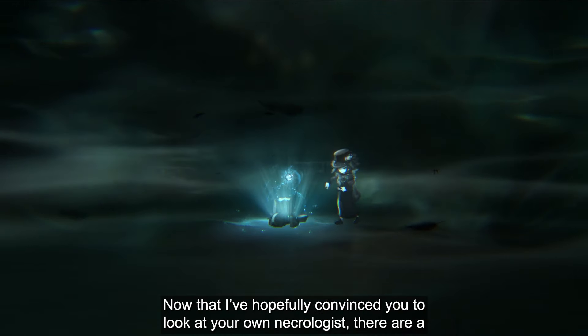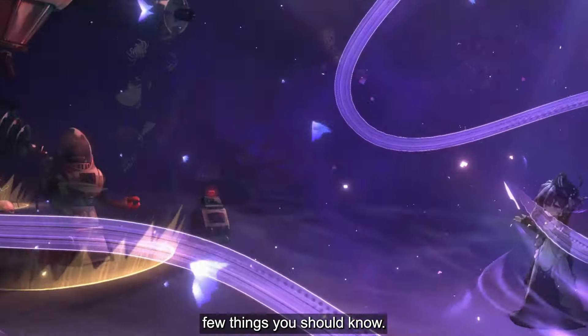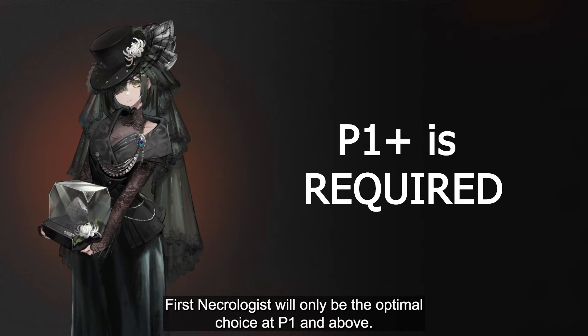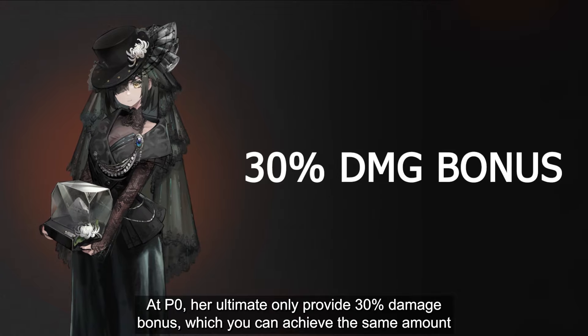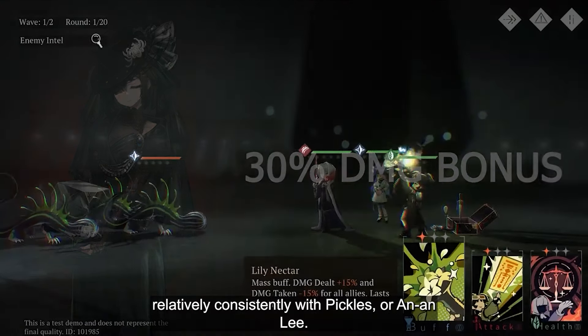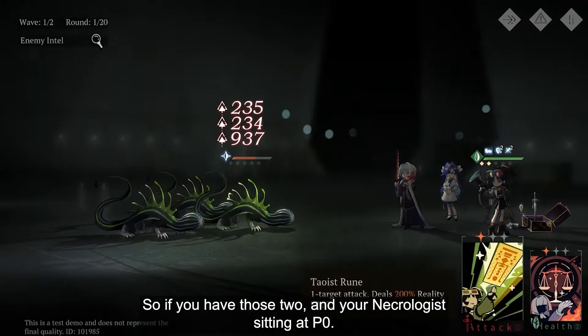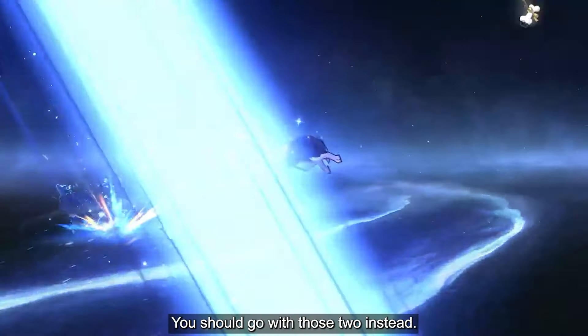Now that I've hopefully convinced you to look at your own Necrologist, there are a few things you should know. Necrologist will only be the optimal choice at P1 and above. At P0, her ultimate only provides 30% damage bonus, which you can achieve relatively consistently with Pickles or Anna Lee. So if you have those two and your Necrologist is sitting at P0, you should just go with those two instead.